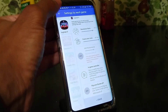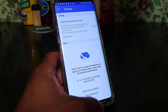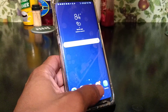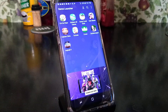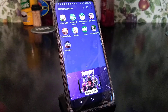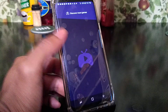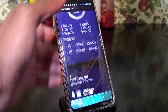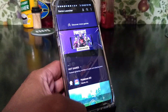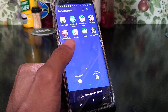I'll show you what Asphalt 9 looks like on the Samsung Galaxy S9. Going back to the Game Launcher — it's like a mini folder for your games, and it also promotes featured games. So I'm going to go ahead and demonstrate Asphalt 9.